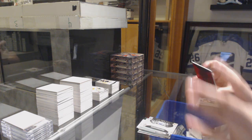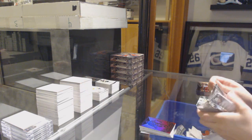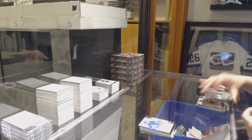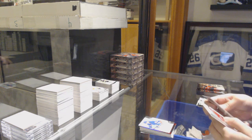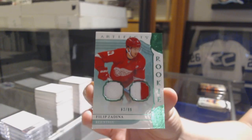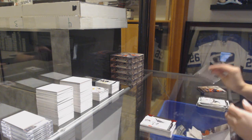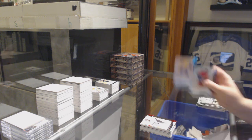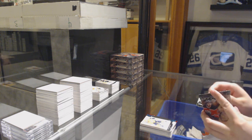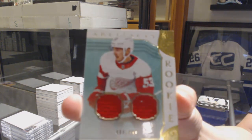We've got a red, number 99, Tyler Seguin. My voice is starting to go from all these Artifacts but it's been a fun night so I'm not mad. Number 999 Libor Hayek. We've got an Emerald rookie jersey patch, number 99, Philip Zadina. Number 399, Jonathan Quick. Blue, number 45, Ryan Johansen. And a rookie dual jersey, number 499, Taro Hirose.